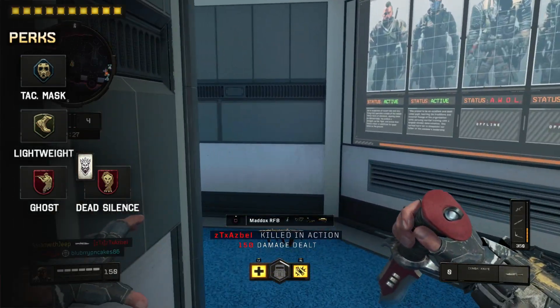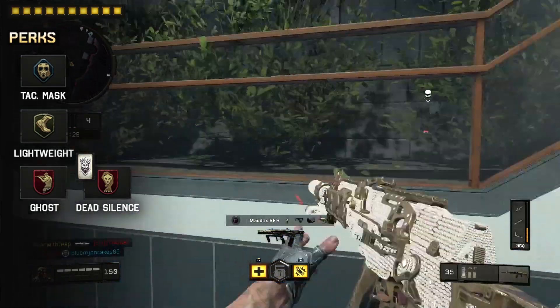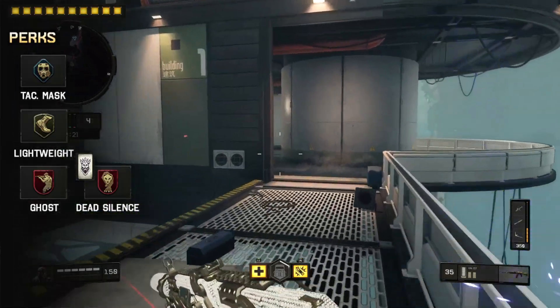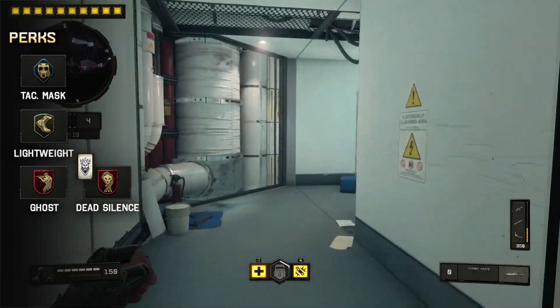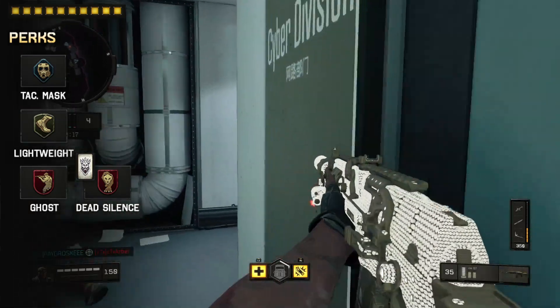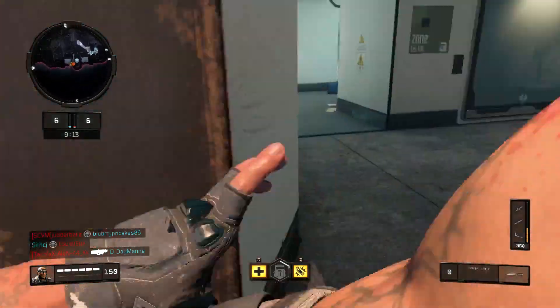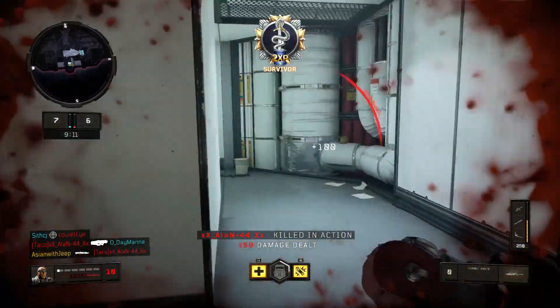The third perk is Ghost from the third tier, which will prevent you from appearing on the enemy's UAV while on the move. Finally, the fourth perk is Dead Silence from the third tier as well, with the assist of the Perk 3 Greed Wildcard. This perk will muffle your footsteps and resist detection against the acoustic sensor.